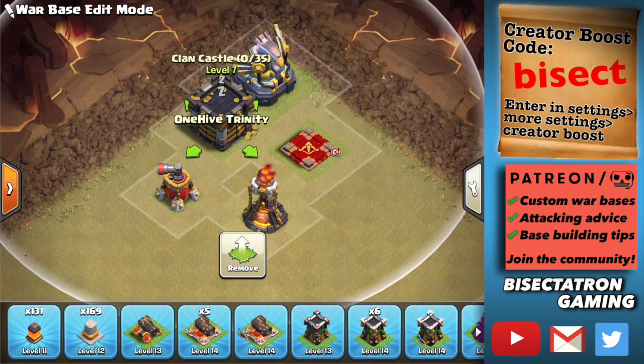The clan castle, the eagle if you have one, your inferno towers, your queen, your air sweepers — in the base building meta you've got to spread this stuff out. We're going to be hitting that as a major point in this video and looking at other ways you can defend against the lightning spell and attack strategies such as dragons and lalo that start off with the lightning spell. It's very strong right now mainly because people are making mistakes when building their base.